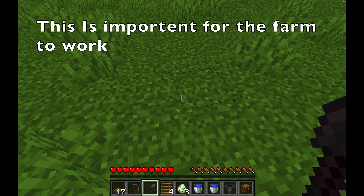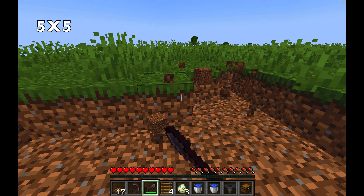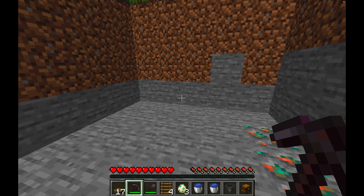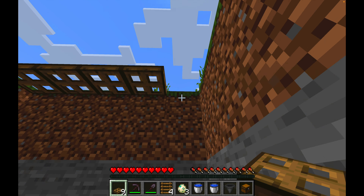First, find an area near your house to build. Begin digging a hole that's 5 blocks wide, 5 blocks in length, and 4 blocks in height. It may look something like this. Now, place 4 trapdoors on each edge of the hole. Make sure you flick all of them down.